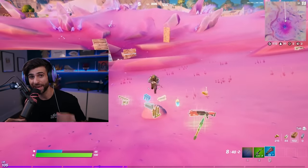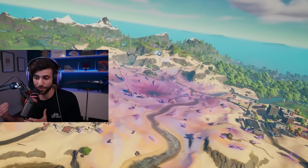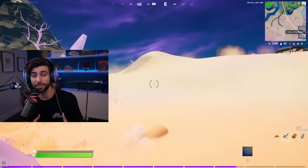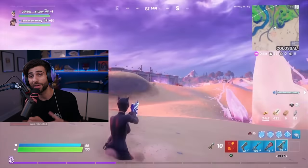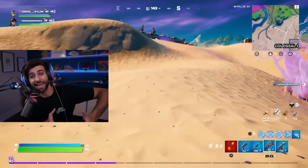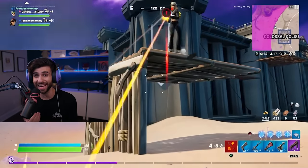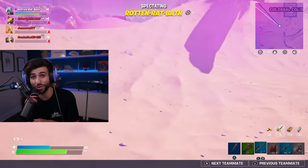Sand tunneling was a big highlight of Chapter 2 Season 5 — the entire middle of the map was designed for dynamic rotations using sand. However, a glitch with sand tunneling allowed you to be completely invisible. Epic had to disable it right before their winter vacation, and because of that timing, sand tunneling was vaulted for 38 days — pretty much most of the season.